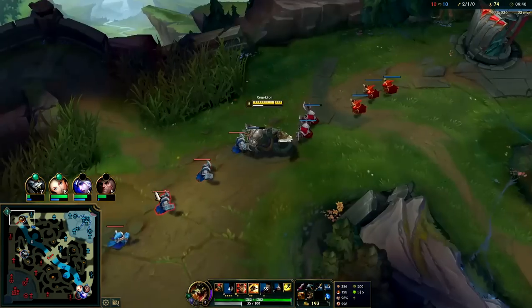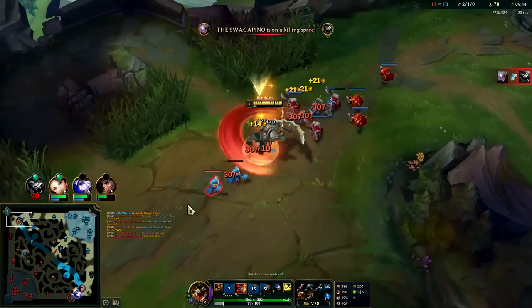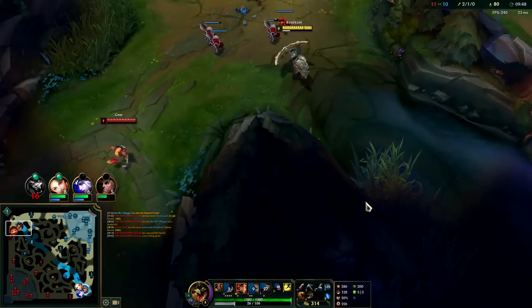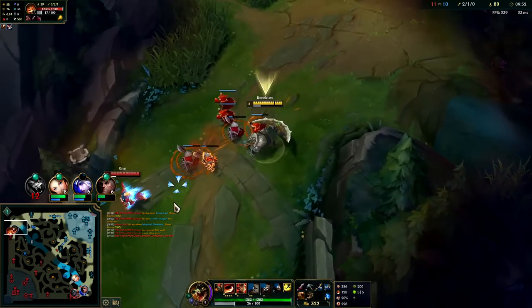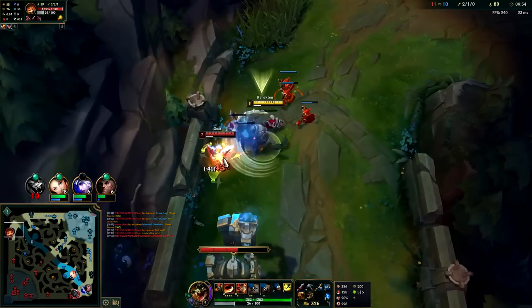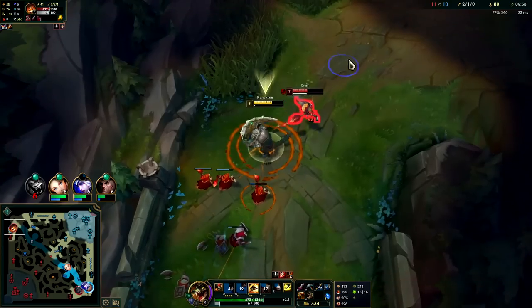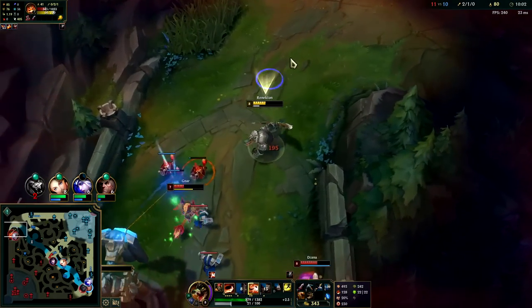I'm going to dump this wave. Veigar is playing really aggressive — I'm probably just going to get camped to be honest. Diana hasn't reset yet though. It was kind of worth it — oh, he just killed himself.